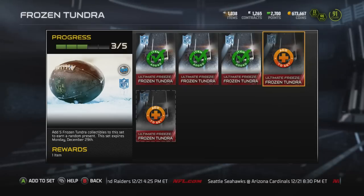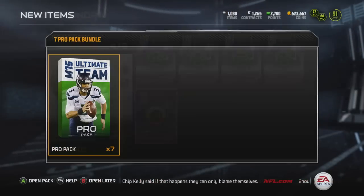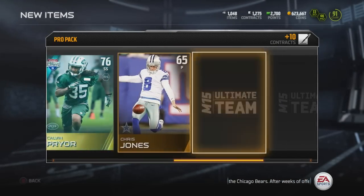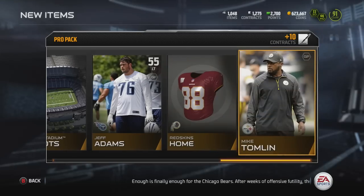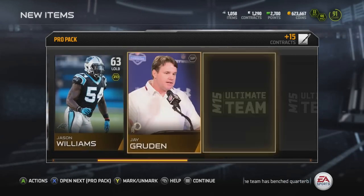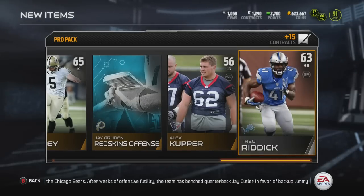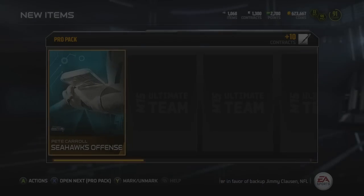We're just going to move on. I went ahead and collected my four Frozen Tundra collectibles, so all I needed was one more. Instead of playing the solo challenge, I decided to open up a 7 Pro Pack bundle. Drop a like on this video if you want to see an even bigger pack opening tomorrow for that 24-hour Dez Bryant.